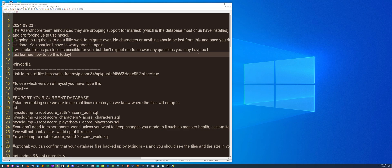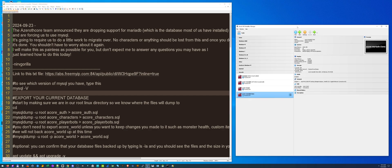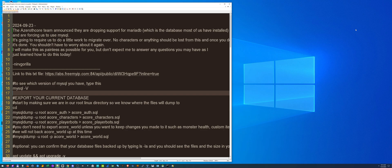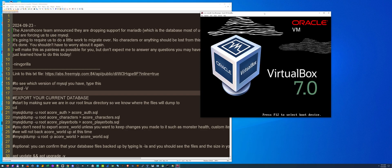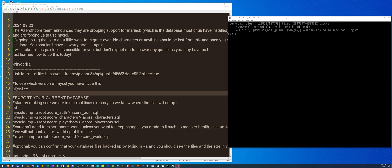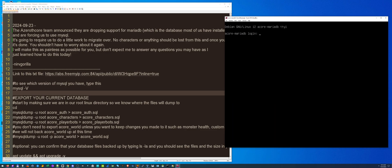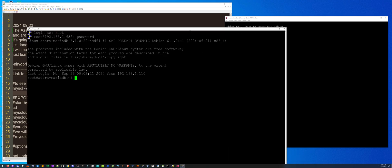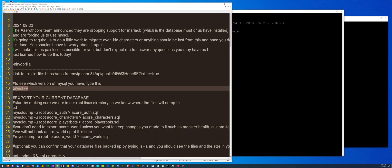We're going to try to do this in one take. This is going to be mandatory and you should do this. You should not lose any characters or player bots — it should be a smooth transition, which is what I confirmed through testing. Let me log in using PuTTY. The first thing I'm going to do is check my MySQL version with the command: mysql -V.